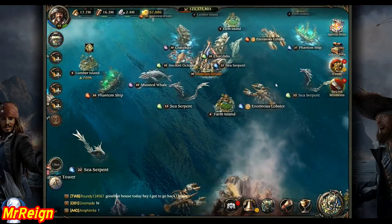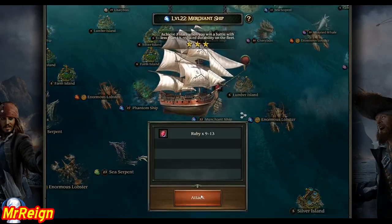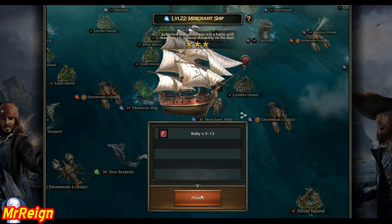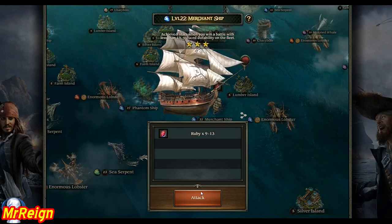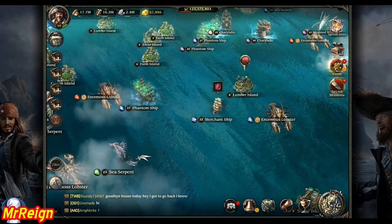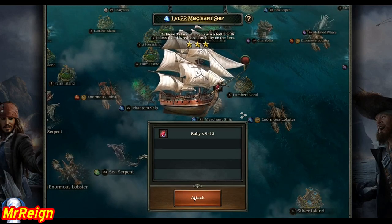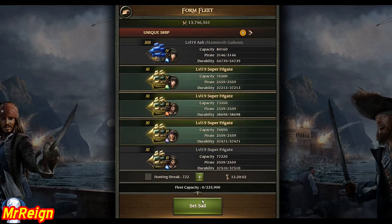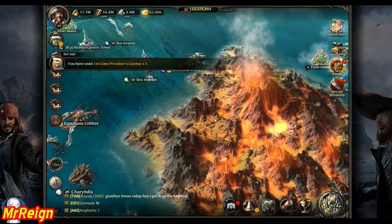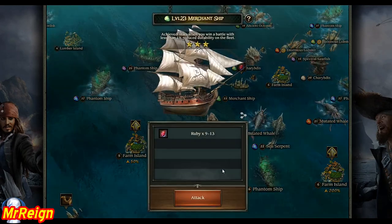Here's a quick example — there's a ruby over here. The reason I'm in this area is because it's packed with ruby, glass, ivory, and some ore, which is not as good. Even though these are very weak, low-grade ships, it's still worth packing your storehouse with just these items because you will get a bucket load of silver for each one. I'm going to send that off and keep looking for a merchant ship where I can get less than three stars.